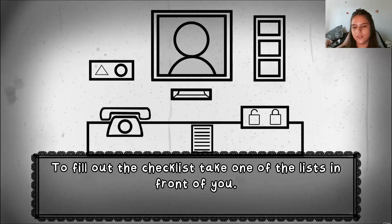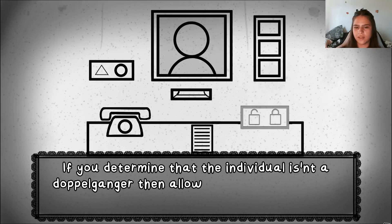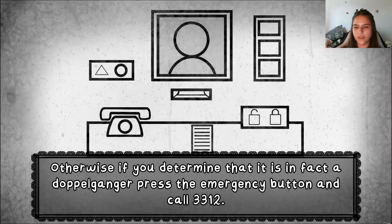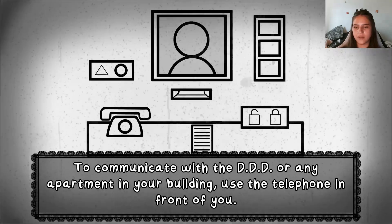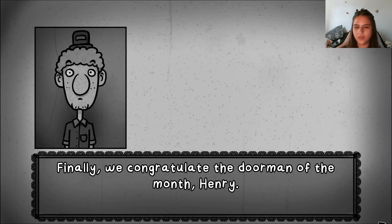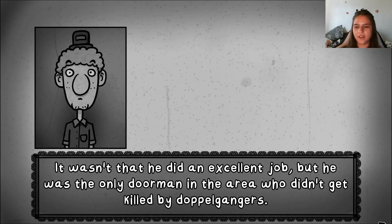To fill out the checklist, take one of the lists in front of you. Receive documents from this hatch. If you determine that the individual isn't a danger, allow them into the building with these buttons. Otherwise, if you determine it is in fact a doppelganger, press the emergency button and call 3312. To communicate with the Triple D or any apartment in your building, use the telephone. Finally, we can graduate the doorman of the month — Henry. He did an excellent job and was the only doorman in the area who didn't get killed by doppelgangers.